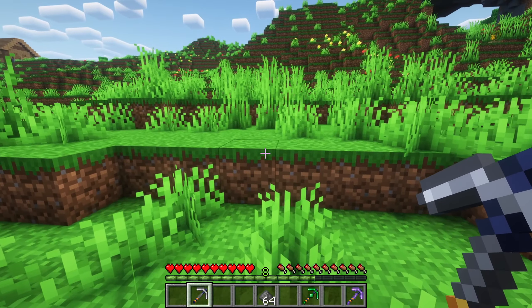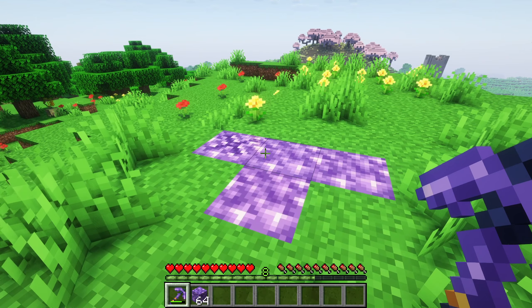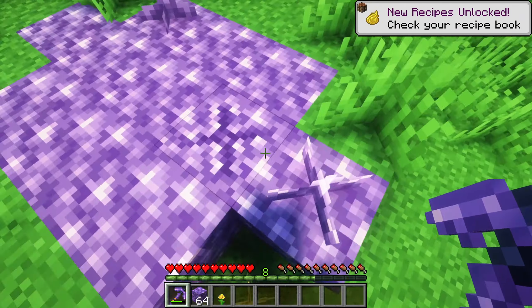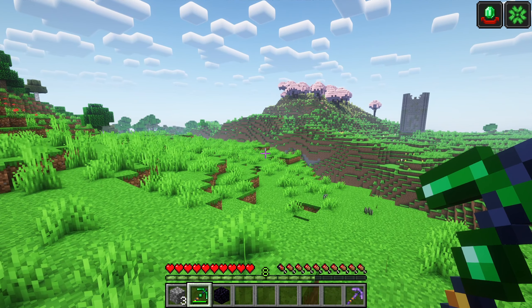The explosive pickaxe allows you to trade gunpowder for a small explosion. The amethyst pickaxe has a special right-click ability that transforms nearby blocks into amethyst blocks. The emerald pickaxe grants the player luck and hero of the village effects upon activation.